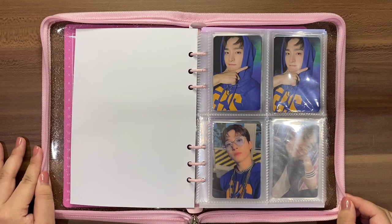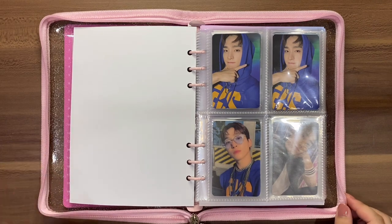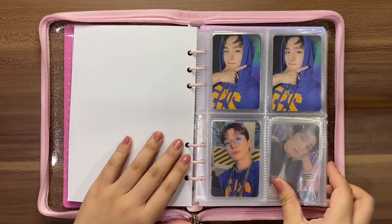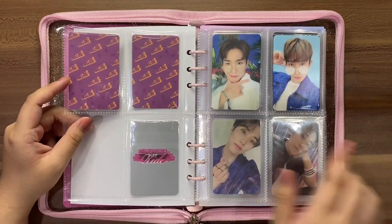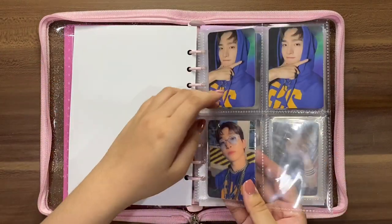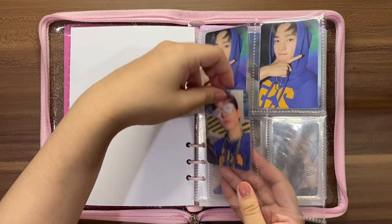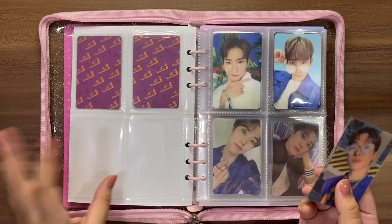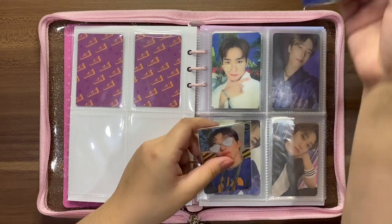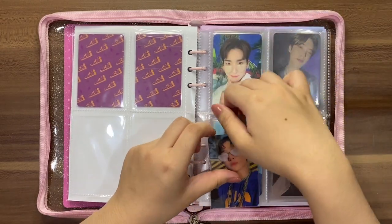Right off the bat, I decided to organize them according to member age and version — so that's Splash, Bang, and Kick. I have two Sangyeon PCs that are the same version but they're both Bang. I also completed his Sparkling PCs, so my current plan is to put all of his Sparkling PCs together and then leave space for more PCs later because I do plan on collecting Sangyeon's cards.